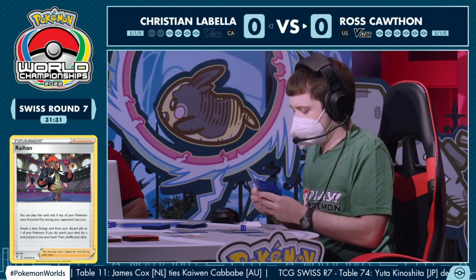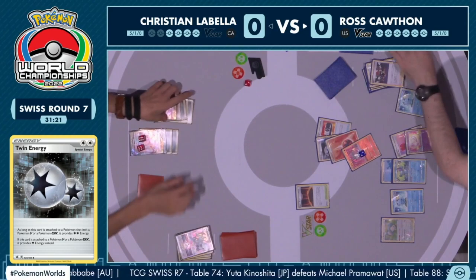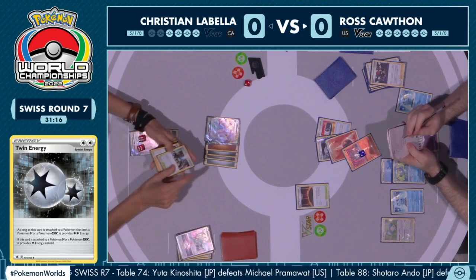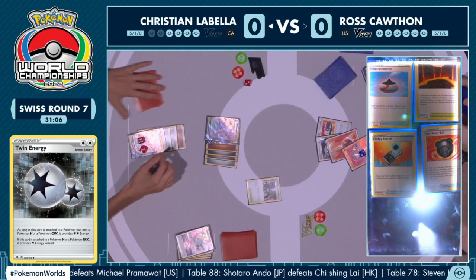Ross figuring out this is his only option. For the rest of the game, he's just going to be trying to loop this Radiant Charizard with Clara and Ordinary Rod. This is going to be the one Pokémon Ross attacks with for the rest of the game — we'll see if Radiant Charizard being used repeatedly can fight through these Skyscraper Pokémon.